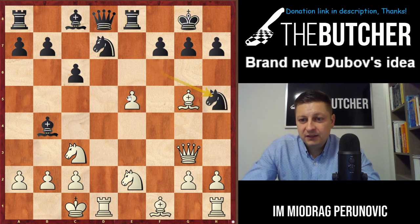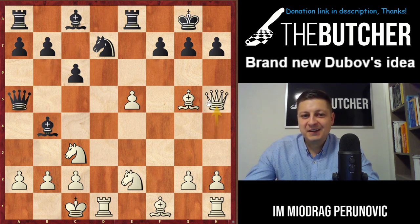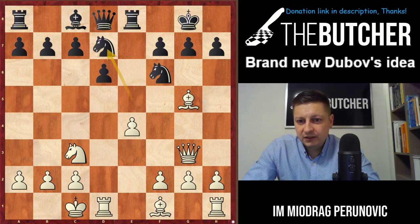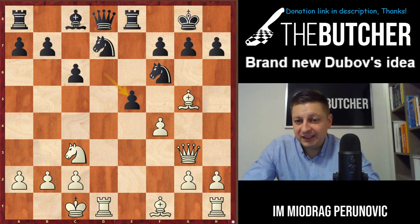So Black has to play Nh5, Qh4 threatening both bishop and knight, and after Qa5 wins the piece — boom, 15 moves in the game Mamedyarov wins! Also if it was Bc3, Nxc3, Nd7, f4, c6 — there we go, once again we had the same position. And not just this — we had another game that went like this.